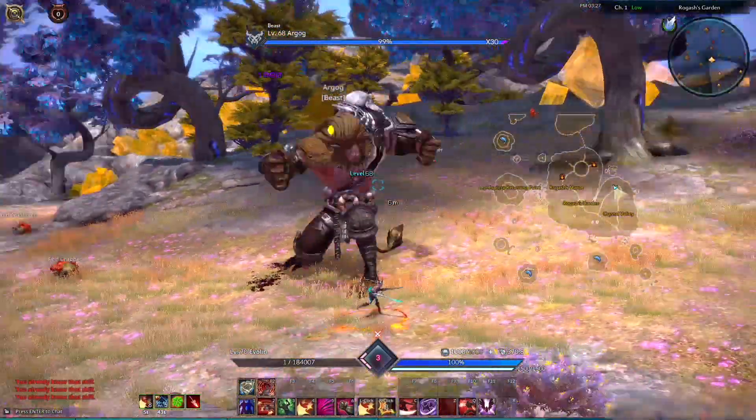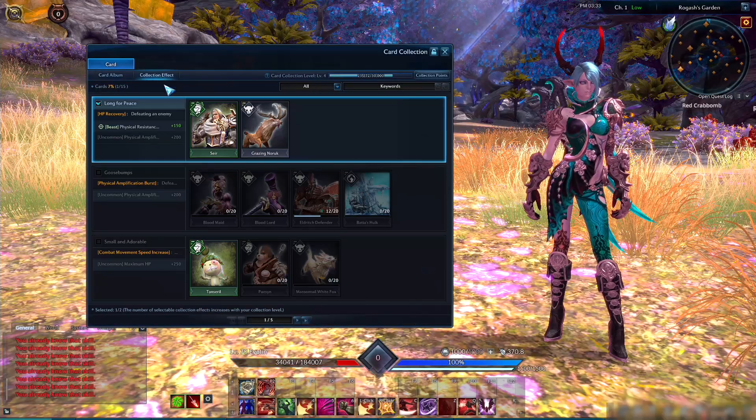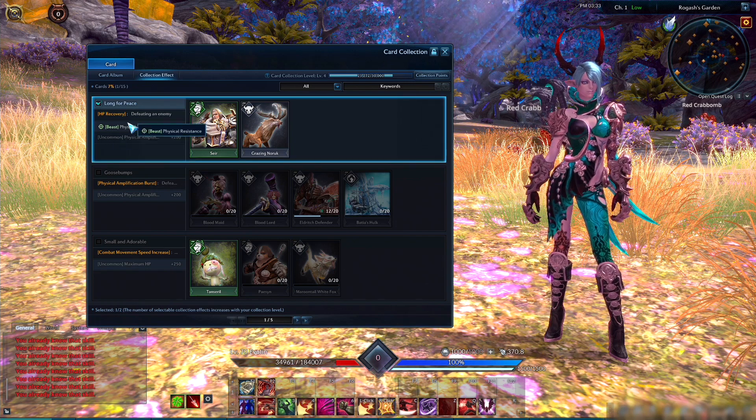For even more fun, the combination of both cards in your collection unlocks the Long for Peace effect, which adds more resistance, boosts your damage, and heals you a bit after defeating an opponent.